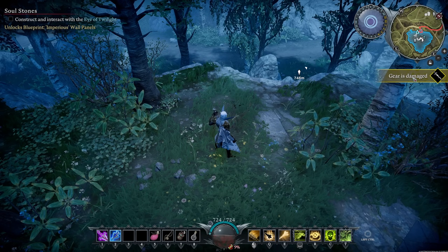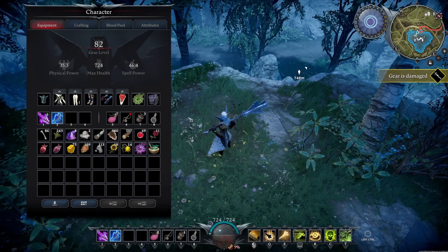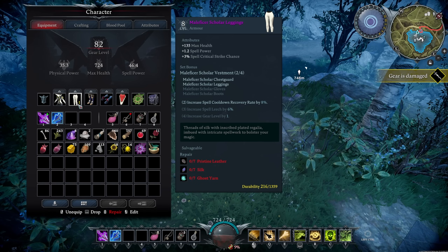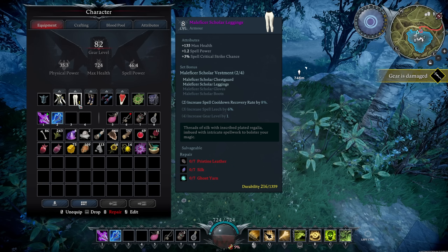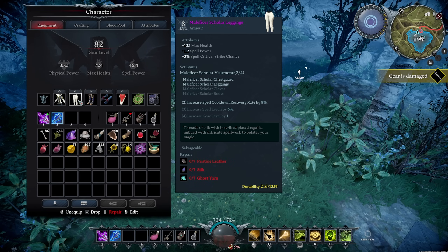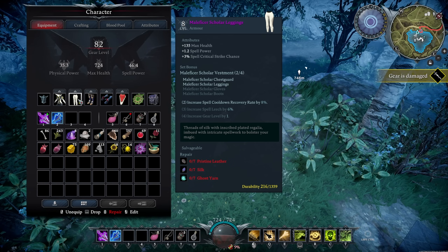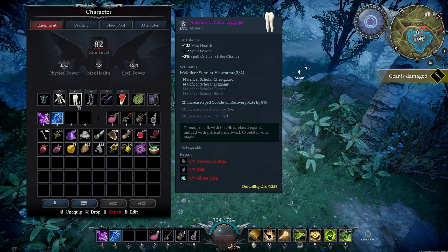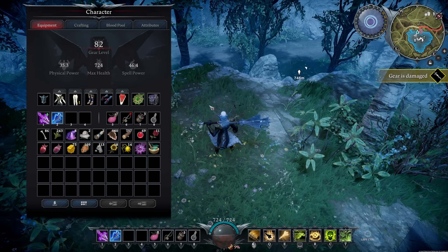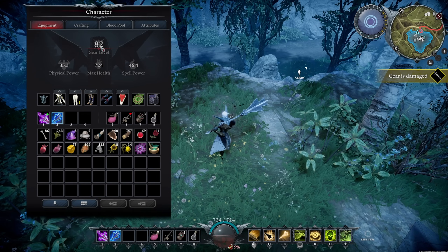Over here you've got 'gear is damaged,' which means something in your inventory has an exclamation point and is about to break. Yes, this game has durability — you'll be repairing gear as it gets damaged. That said, it takes a long time for durability to wear down, and until the very end of the game you're usually replacing gear before you ever have to repair it. Very rarely did I have to repair anything before upgrading past it, so hold off on repairing if you can and try to get that next piece of gear instead.